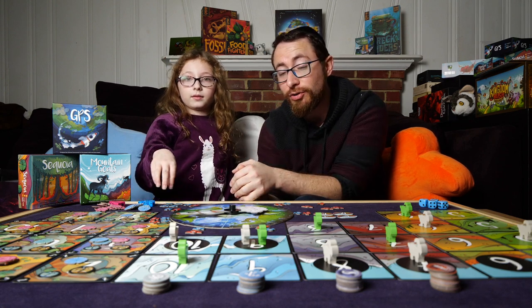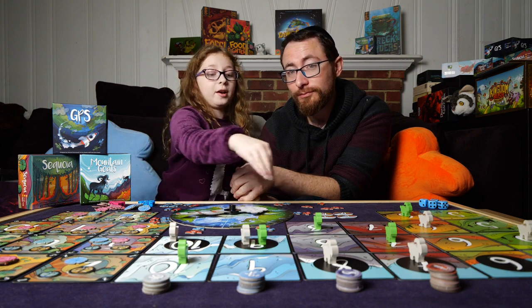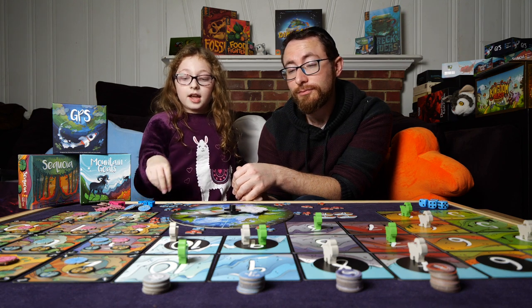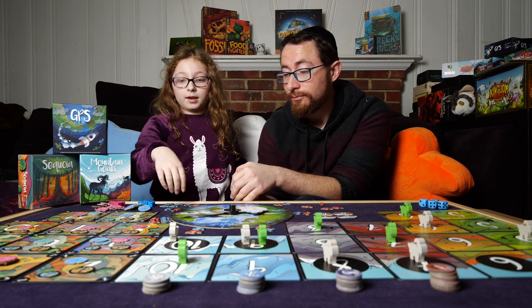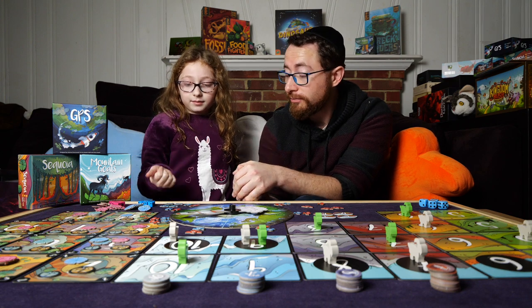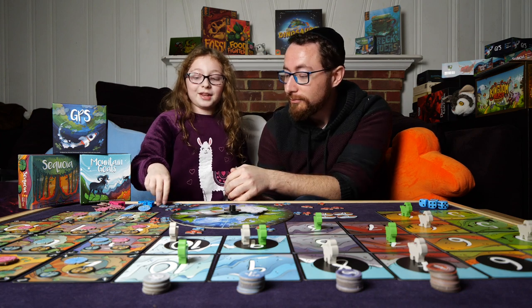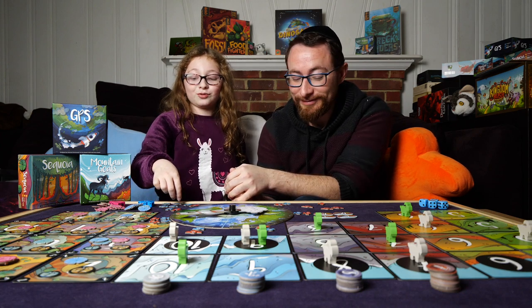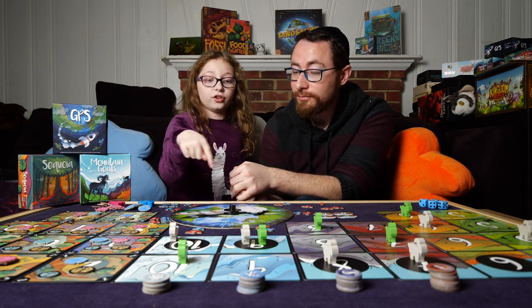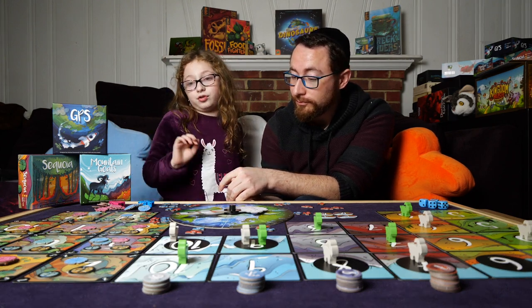To set up the game, you set up the board kind of like a puzzle, and then you have your spaceships. You pick a color, flip them all upside down, then separate them and reveal — you flip three from each player. Every time you place a spaceship down, you flip another one. You keep going until someone gets them all in ascending order. If two people achieve it, you share the victory.